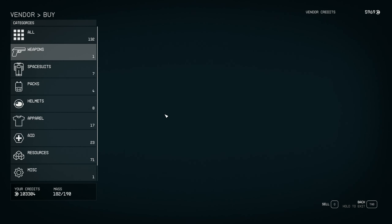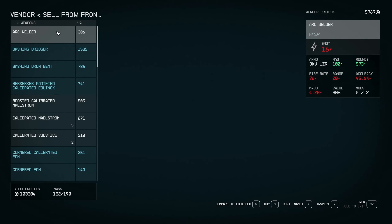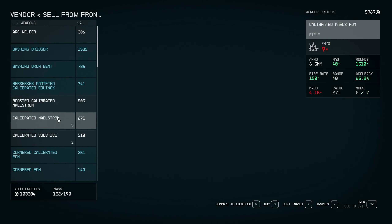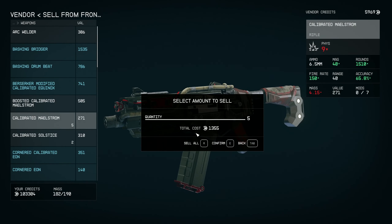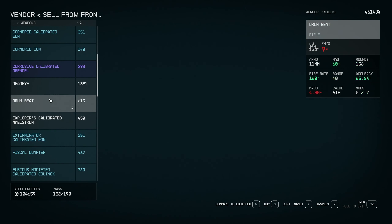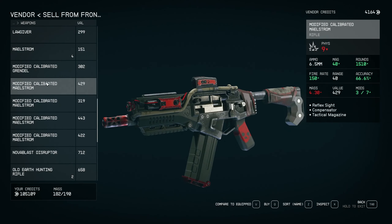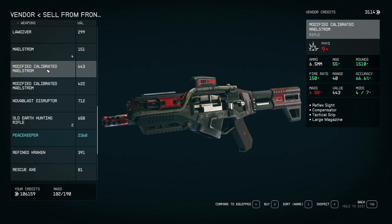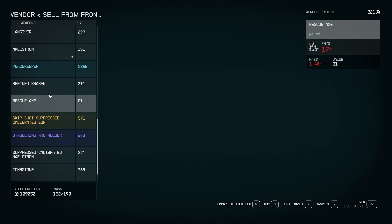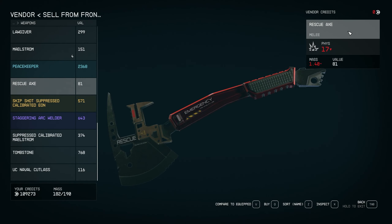We're going to see Hearts Outfitters here and offload some stuff. If you sleep for 24 hours, it will reset the vendors. This guy has 5,969 credits — fantastic. We'll go to Sell from ship inventory since I keep the good stuff on me personally. I'll sell basically everything in here that's relatively low level, keeping legendary and epic items but not worrying much about rares.